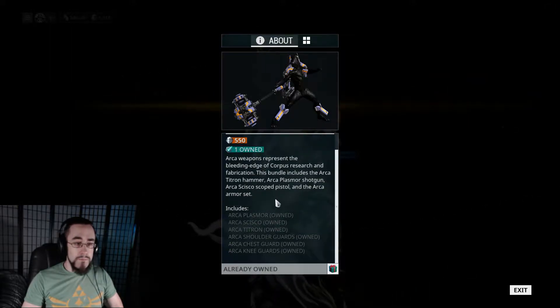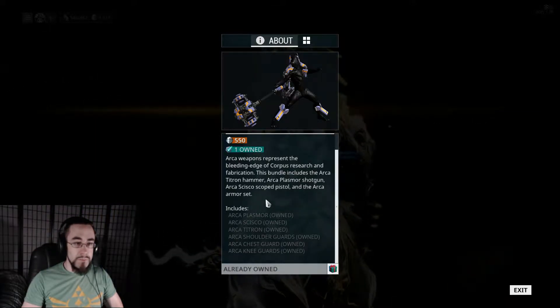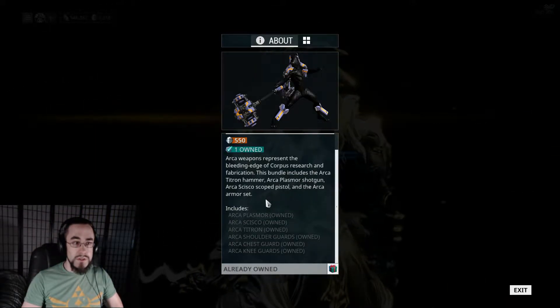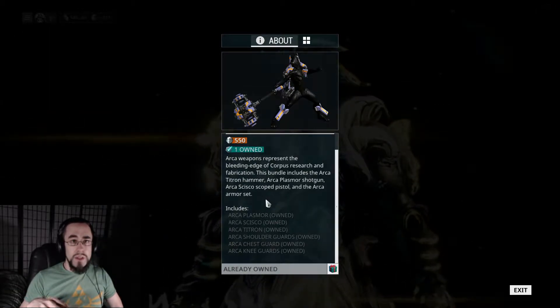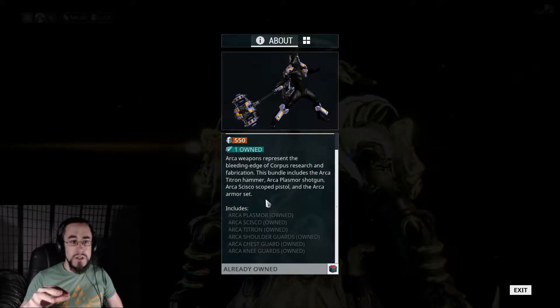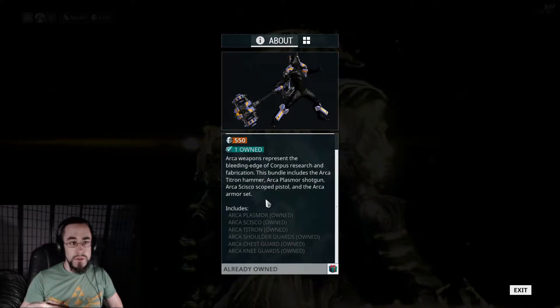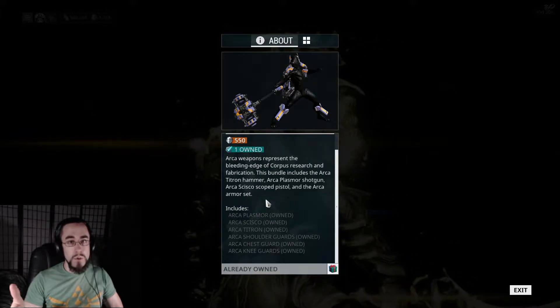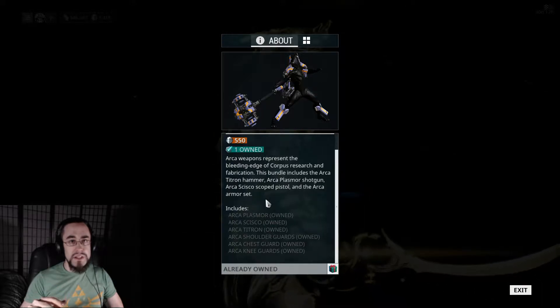I'm going to tell you what it all comes with, just the bundle itself, if you're interested in just going in for plat. These items will also be available in the energy portion of your dojo for research — basically the Corpus section — because these are all Corpus weapons, and they all have a Mastery Rank requirement of ten.